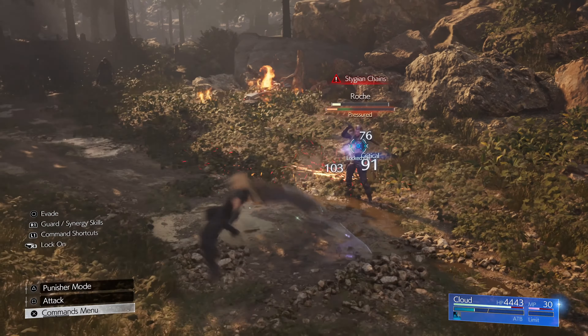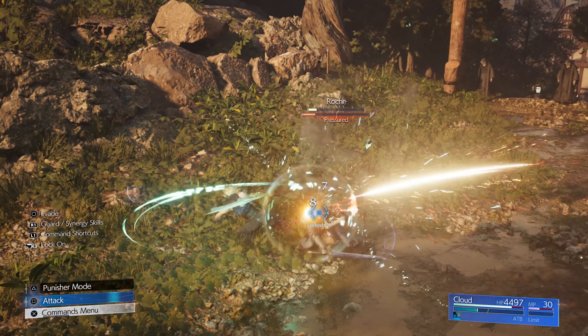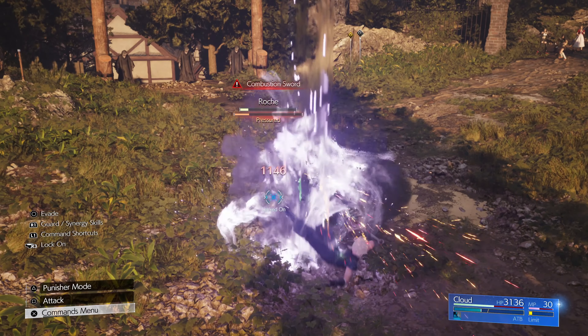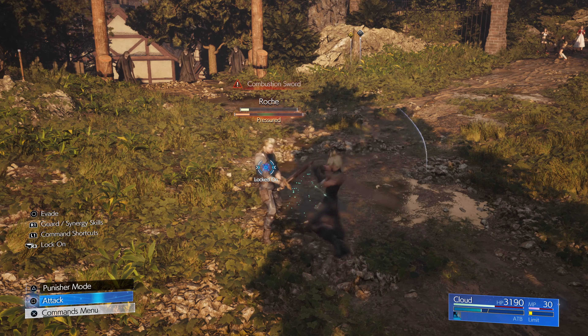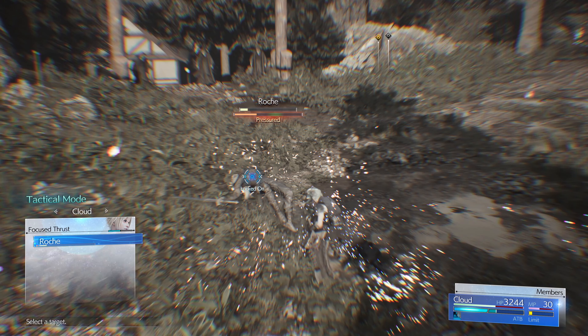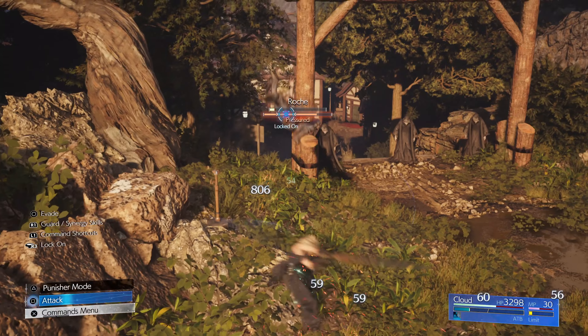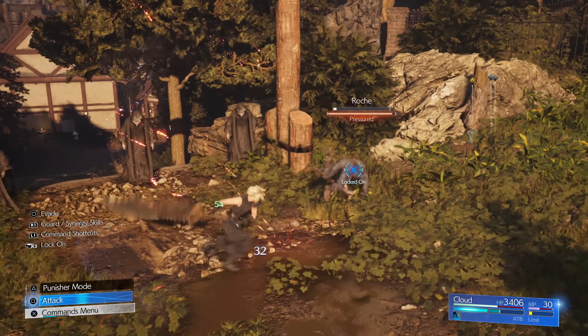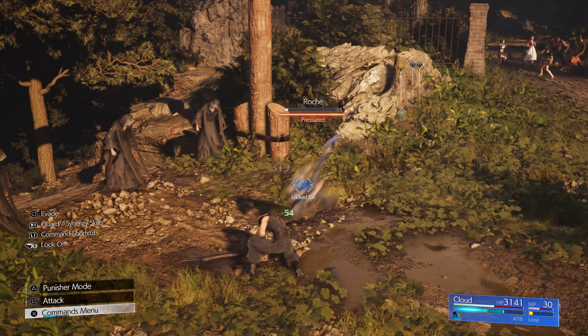It seems he's already in pressure mode thanks to the attacks from phase one. That's a special, by the way — you just have to dodge that. I put regeneration on myself so I can survive. If you have Focused Thrust, take advantage of that. We've got him almost to a staggered state — a few more hits should do it, but Roach is going to get ultra cheap and drop my hit points big time.